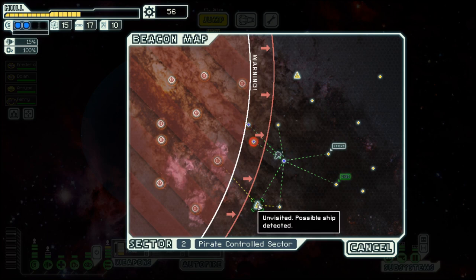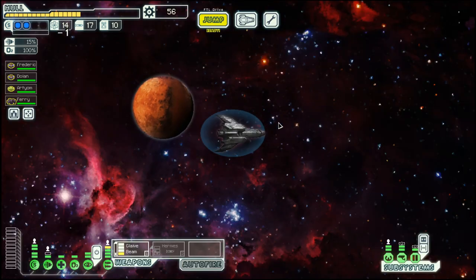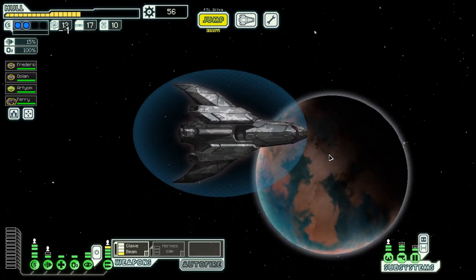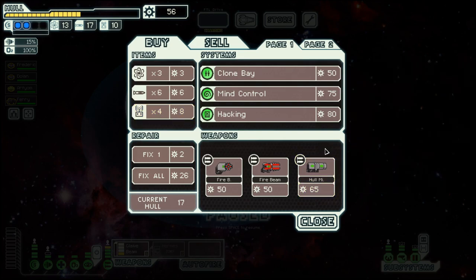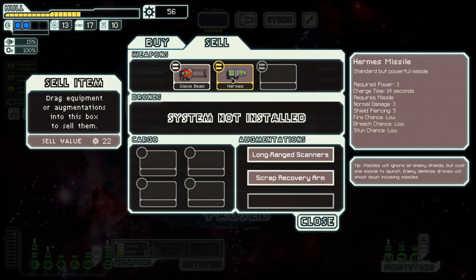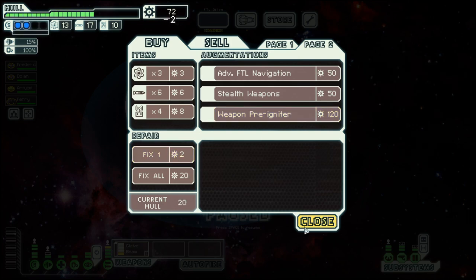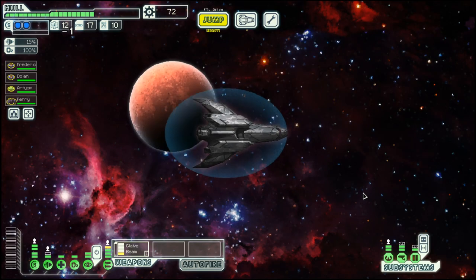Unfortunately that shot does not connect, so let's go here to the store — then we can do one or two more jumps. What do they have? Weapon pre-igniter. Tempting, but I don't have the scrap for it, so let's just repair. Let's go here and then to the exit.